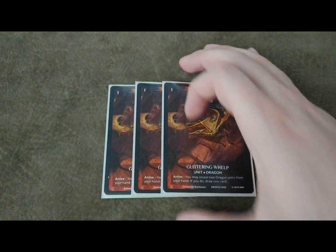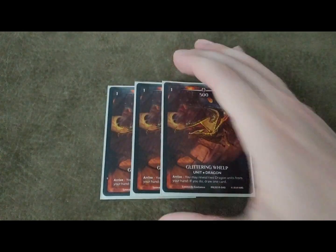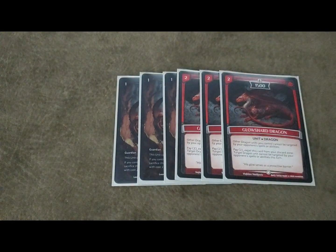We're also running three Glittering Whelp - this card got a whole lot better because of Omegas. That early game getting you additional draws to swarm the field, and then later in the game being able to plop some kind of Omega unit on top of it, whether it be Dragon Holt or the Elemental - it's very good. The Omega Arc is a nice option for this card as well. Being able to net that draw is very nice, and it can get boosted up to 1500 with the new spirit. We're also running three Scarlet Egg - this card got a whole lot better because we also got Glow Shard Dragon.